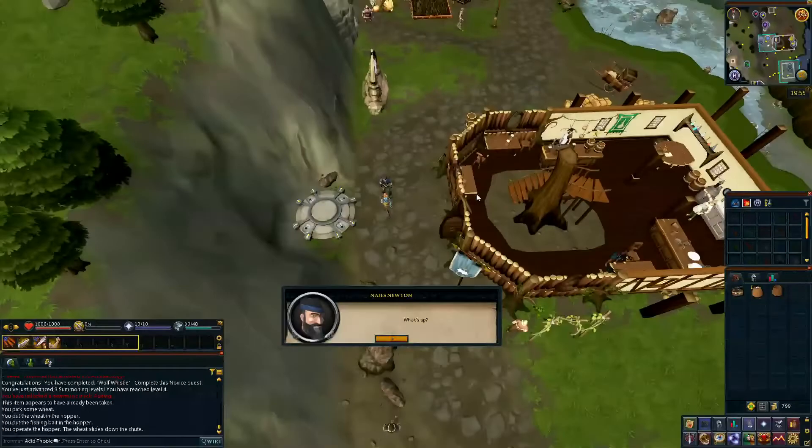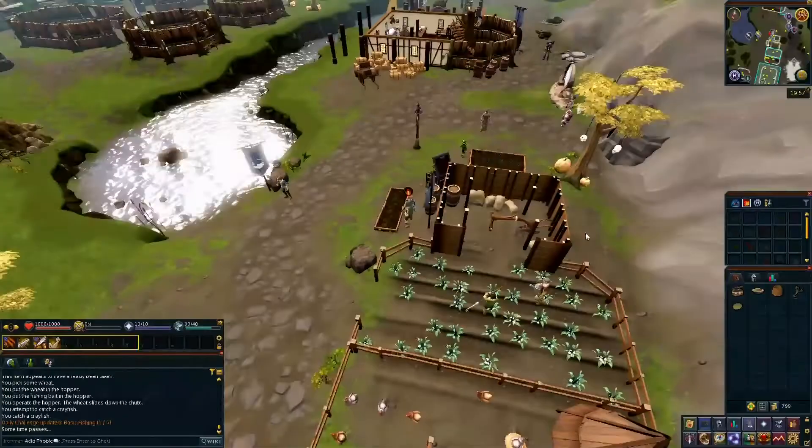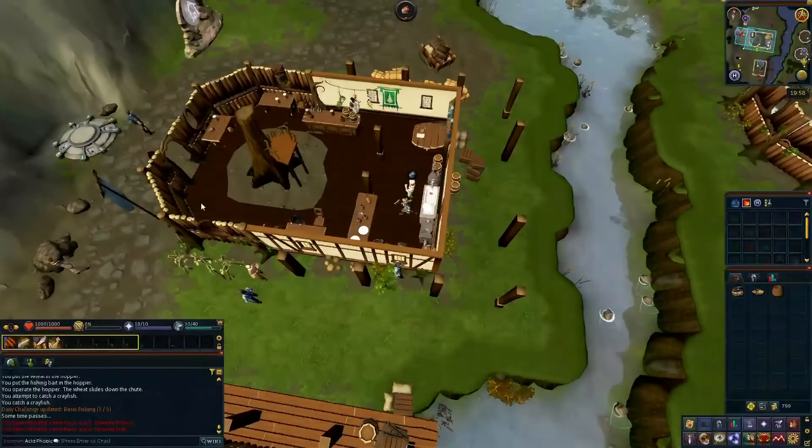Head north and speak to Nels again. Go past Nels and fish a crayfish at the lake. With your crayfish, walk into the flax field to get a cutscene and decayed crayfish. Trade Farmer Jones who is right next to the flax field to get a free potato. Speak to Nels again. Head back up north to a snow-covered area and put your potato into a rabbit hole. Combine the crayfish and potato into a pie and cook it.